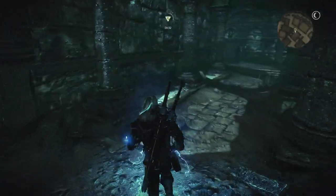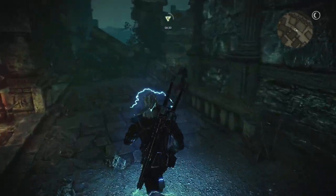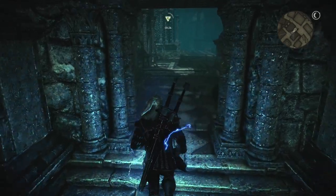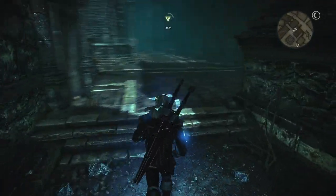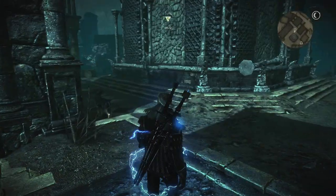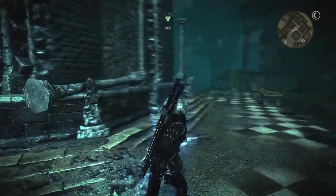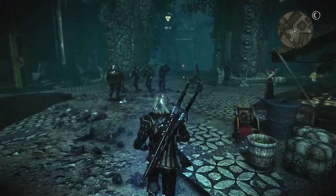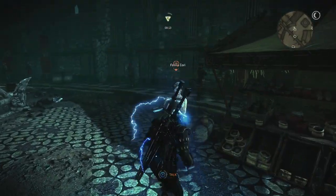Follow this around and you'll see that we end up coming to a big open area. Here we go — big open area with people all going about their business. And as you can see, here are our merchants. This is where we can start selling all the stuff we've just got.